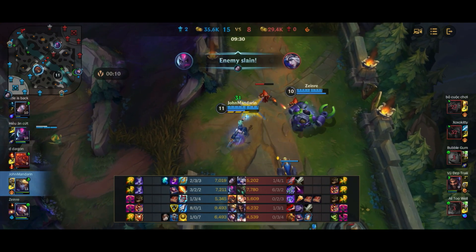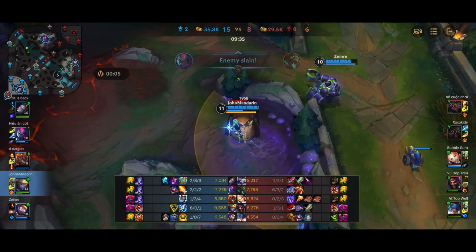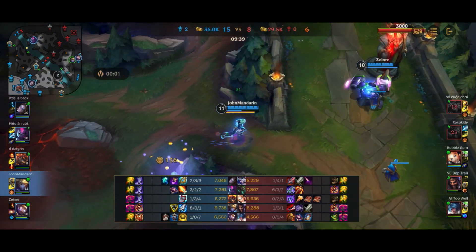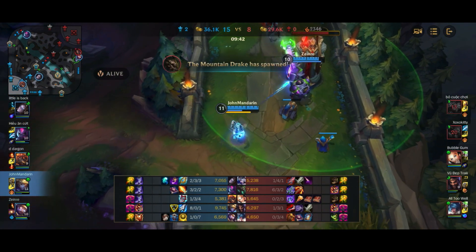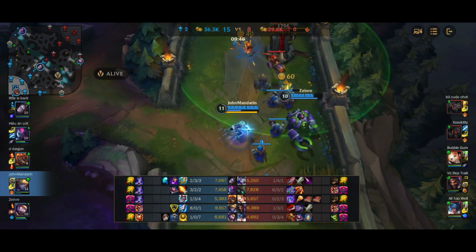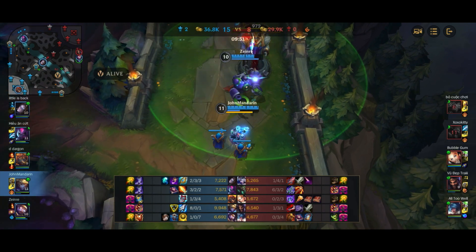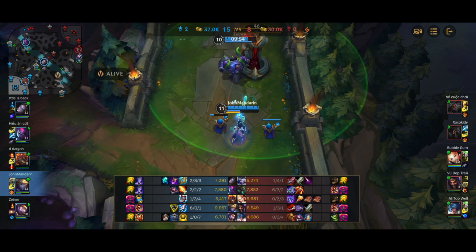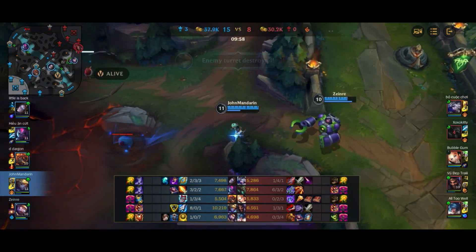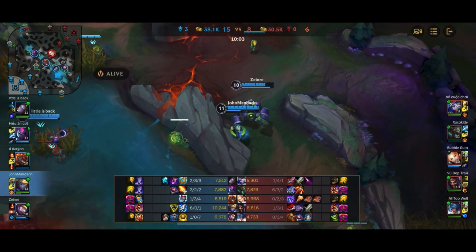Next we're going to keep pushing. Evelynn picks up two quick kills onto Ashe and Twitch. We counter-jungle the Gromp and then start getting the tower damage down. At most we're going to see Draven and Sona coming to respawn, but we don't have to be too scared — I'm 8-0 and Draven is 1-3, and I'm about 3K gold ahead. Unless I make some egregious mistake like Arcane Shifting in and getting stunned by Sona, we're in pretty good shape.